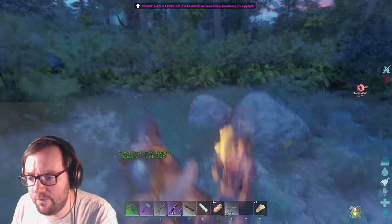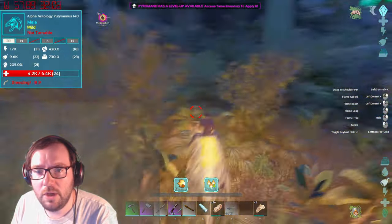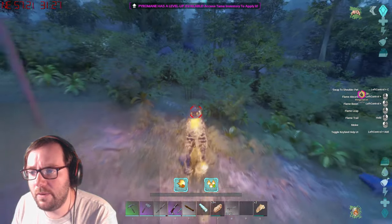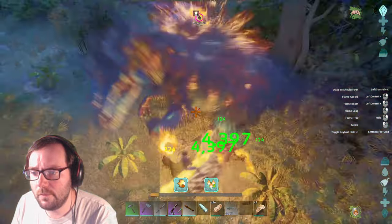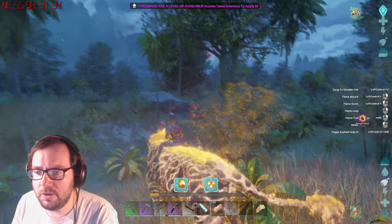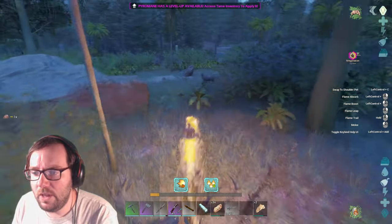We arrive at the snow biome and we're already lagging. Immediately I see a uteranus — an alpha uteranus at level 140. Arcology adds in a wider variety of alphas. I wait for the roar and then kill it. We get alpha uteranus lungs as a drop. There's also a 130 argentavis — okay, we're going to need some prime.